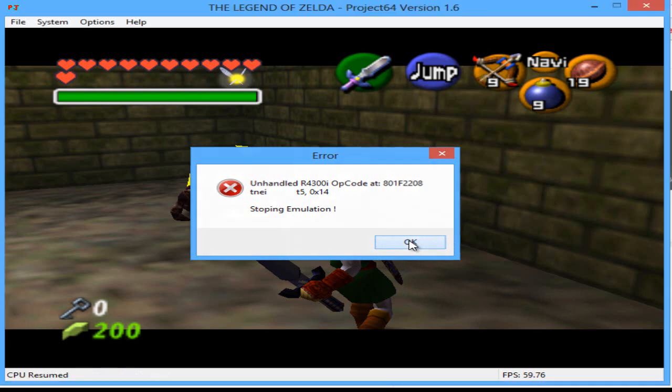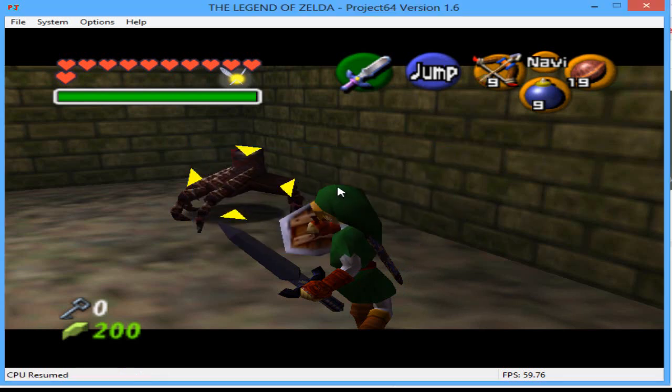It's even worse when I haven't saved for a while and have to redo a whole section all over again. It's just really annoying. If any of you Project 64 emulator experts out there have a solution, please post a comment below.